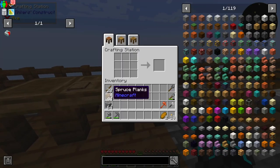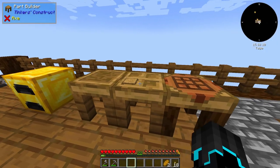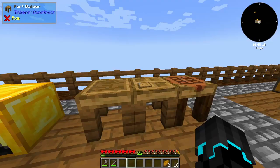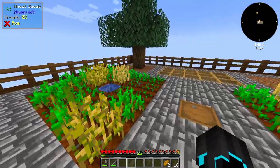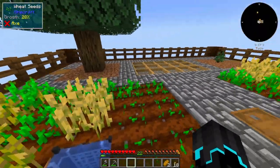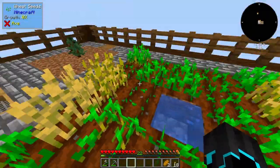I also discovered Tinker's Construct as part of the modpack, so I finally made a crafting station — now I can leave items in it without them spilling out. I also made some Tinker's tools, which I like quite a lot. I revamped the farm area too, which looks really nice and is multi-purpose. The water source that gives water to the crops actually has a strainer in it.